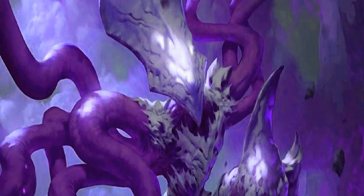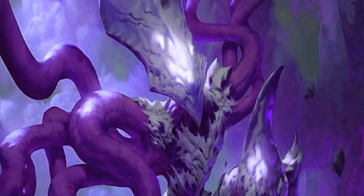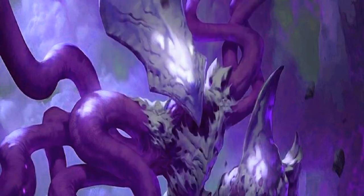To complement our creatures, we run two copies of Rishkar, Peema Renegade for two and a green, a 2/2. When he enters the battlefield, put a +1/+1 counter on up to two target creatures. Each creature you control with a counter on it can tap to add green mana to your mana pool, which helps ramp up to Ulamog a couple of turns earlier. We then have Walking Ballista — a full playset. It's for X and X, entering the battlefield with X +1/+1 counters. With Winding Constrictor out you get an extra one. You can pay four to add a +1/+1 counter, and remove counters to deal one damage to a target creature or player. It generally works as a board wipe or for picking off damage — great synergy in the creature base.